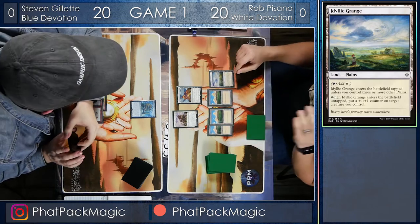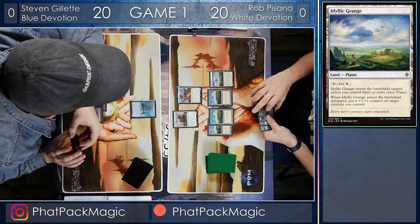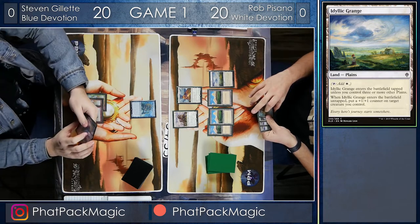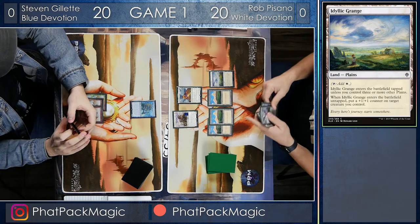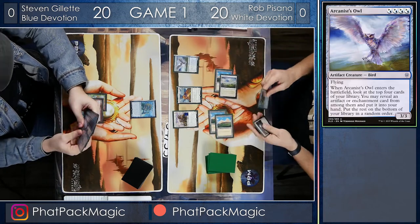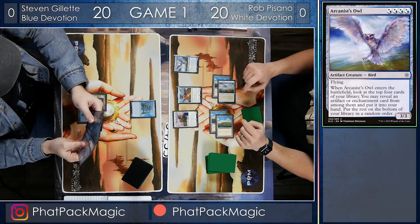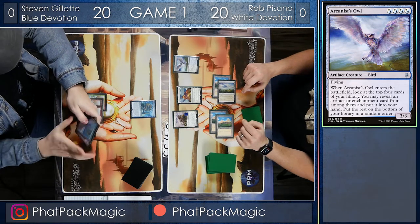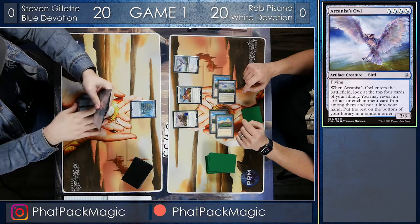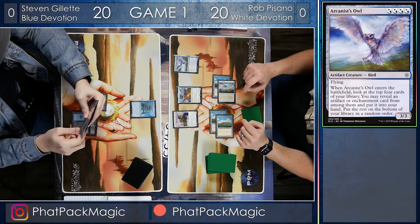An Idyllic Grange is going to come down, and because there are three plains in play, he's going to be able to put a plus one plus one counter — and it looks like it's going to go onto that Knight of the White Orchid, making it a 3/3 first striker. And Rob says, okay, here we go — you gotta counter this, right? It's an Arcanist Owl, a 3/3 flyer, but very importantly it's got four white and four blue pips on it, meaning that Heliod could go live.